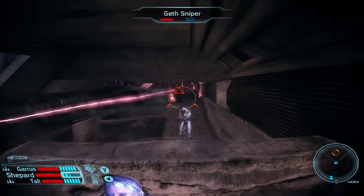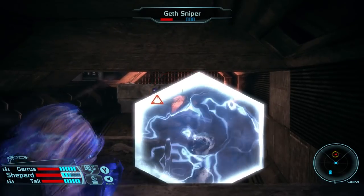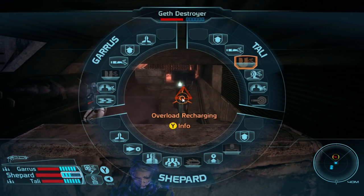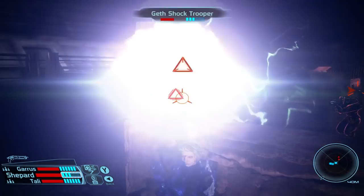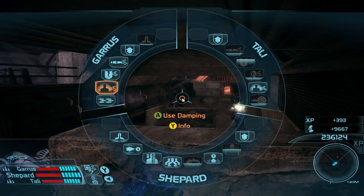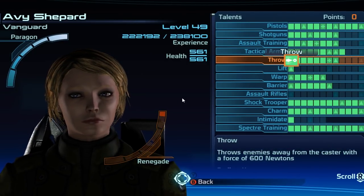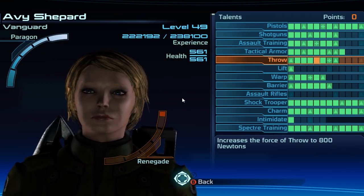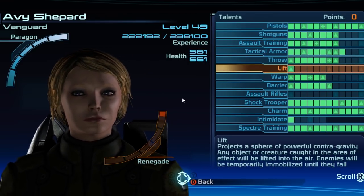Barrier is an essential move for a Vanguard as it boosts your shields significantly, providing the protection needed to fight at close range with a shotgun. It can be used defensively if you're taking heavy fire and can't find cover, or offensively if you wish to press an attack into enemy positions. As you level up, you can also spend points to level your Vanguard class, improving biotic resistance and boosting damage with pistols and shotguns, allowing the class to rely more heavily on weapons and not just abilities.